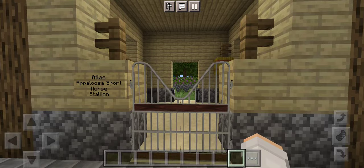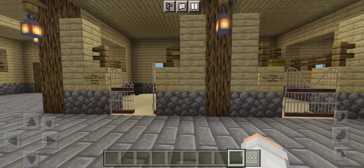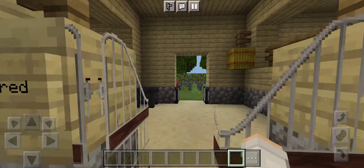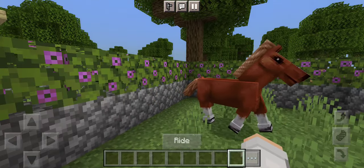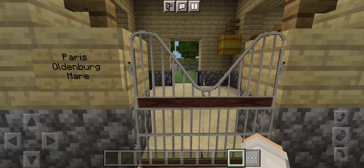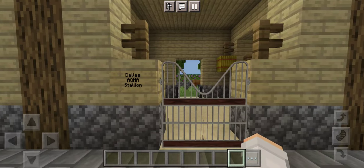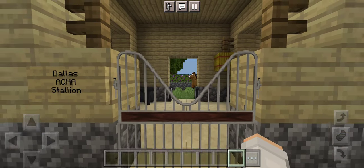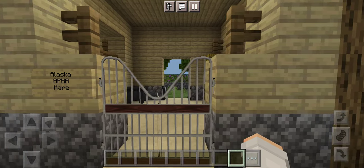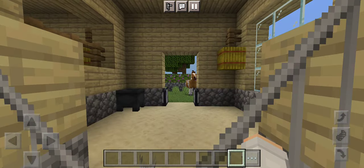So now we'll move on to the other side. Right here we have Atlas — he's an Appaloosa sport horse. Next we have Falcon — he's a thoroughbred stallion and he's a chestnut. Then we have Paris — she's an Oldenburg mare and she's a solid gray color. Next is Dallas — he's a quarter horse stallion and he's a buckskin with a white stripe. Next is Alaska — she's a gray paint mare. And then we have Pistol — he is a Dutch warmblood stallion and he's a buckskin Tobiano color.